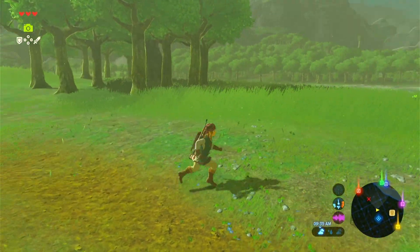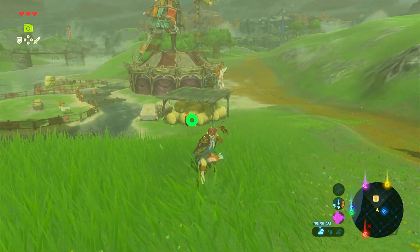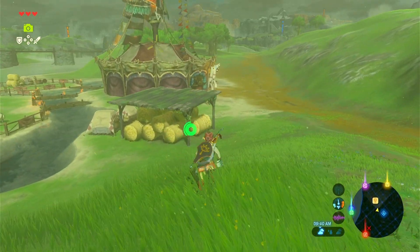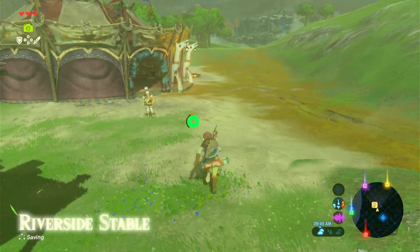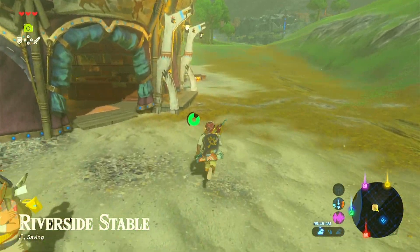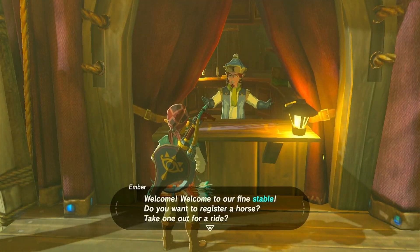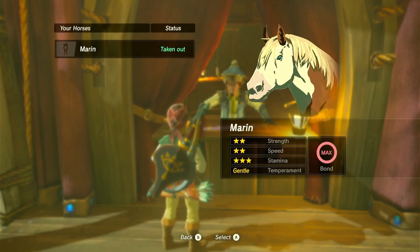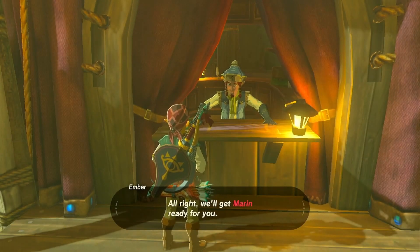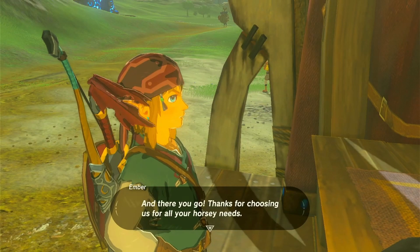Okay. We should probably get the horse. I always forget to get the horse. Marin. Okay. So the Riverside Stable. Thank you. Take the horse. Marin. Thank you. I wonder when we'll run into the lady who lets me customize the horse.